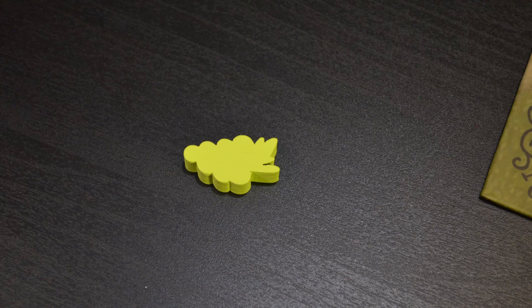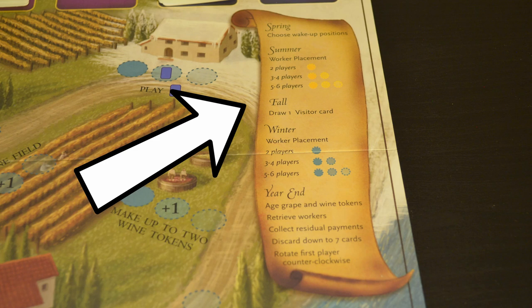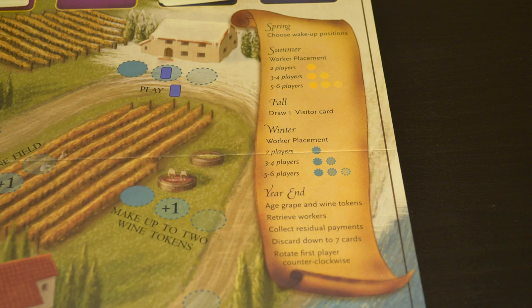Determine who will go first and give them the wooden grape token. The game is played in seasons with different actions that can be taken during each one. There is a banner printed on the right side of the game board with all the actions to take during each season, so use this if you forget what you're supposed to do.